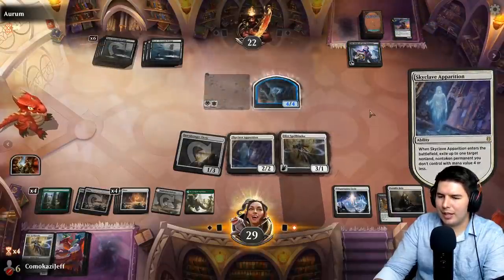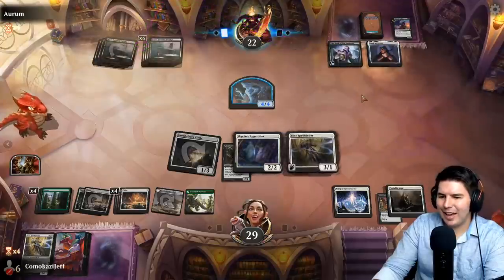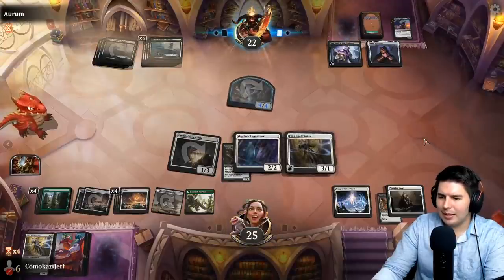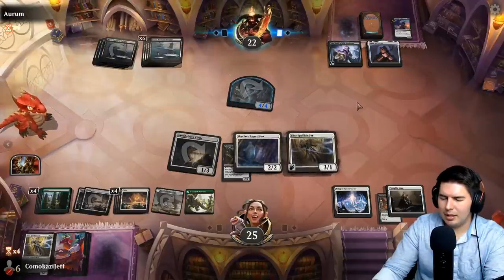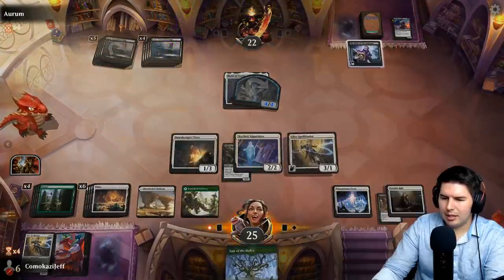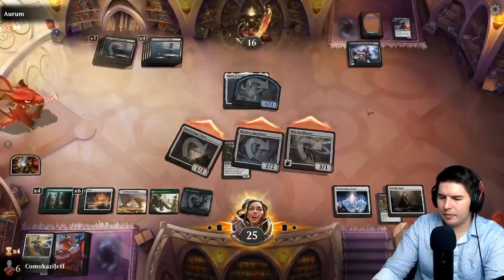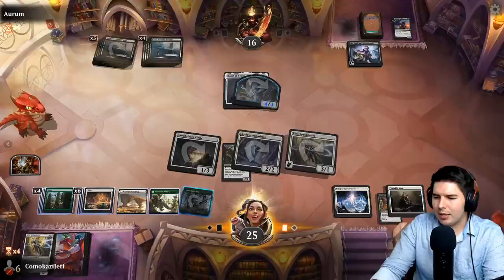They have no cards in hand, doesn't really matter. No blocks, we're fine with that. There's Lair of the Hydra — decent. Attack in for six. We let them have Poet's Quill but they won't be able to have anything with haste, so let's see. Go to end step, blink Portable Hole, get rid of the token. If they find Eye of Vecna they can get a token, but we have Portable Hole to get rid of it. Poet's Quill does have an ETB effect though — that was a misplay, I forgot.